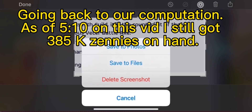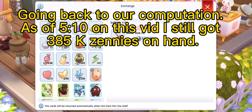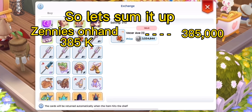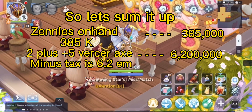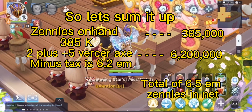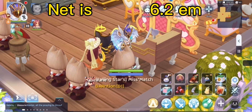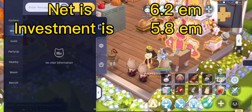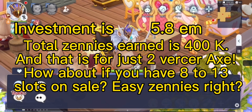Going back to our computation: as of 5:10 in this video, I still have 385k zenies on hand. So let's sum it up. Zenies on hand: 385k. Two plus 5 verser axes minus tax: 6.2m. Total: 6.5m zenies in net. Net is 6.2m, investment is 5.8m. Total zenies earned is 400k — and that's just for 2 verser axes. How about if you have 8 to 13 slots on sale? Easy zenies, right?